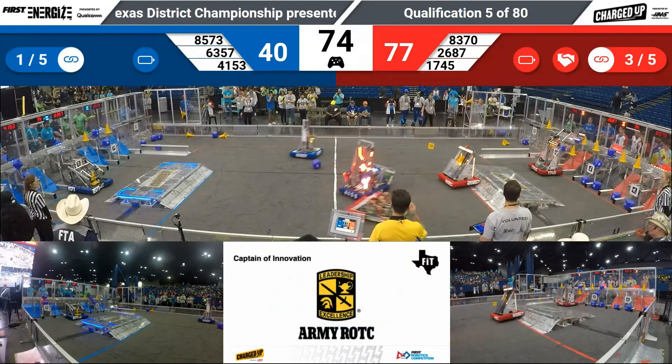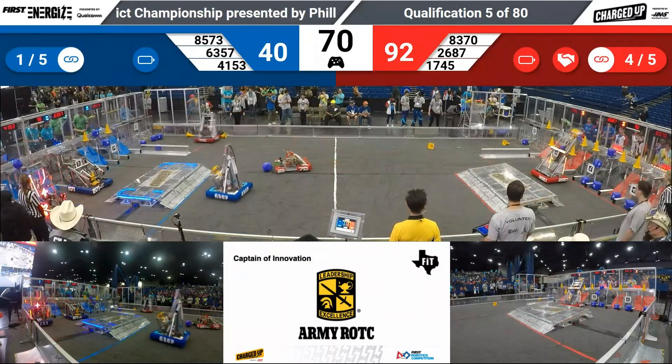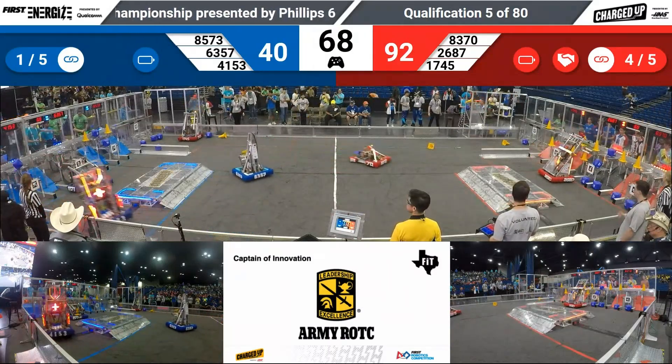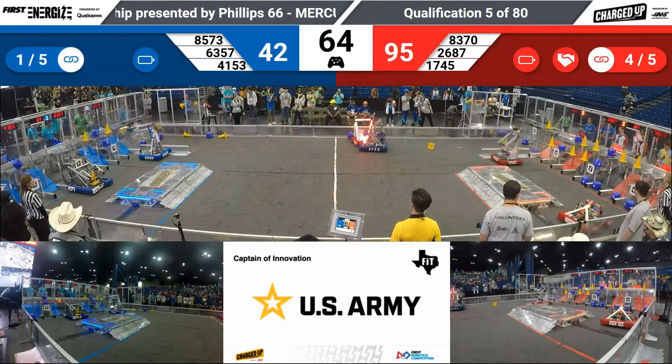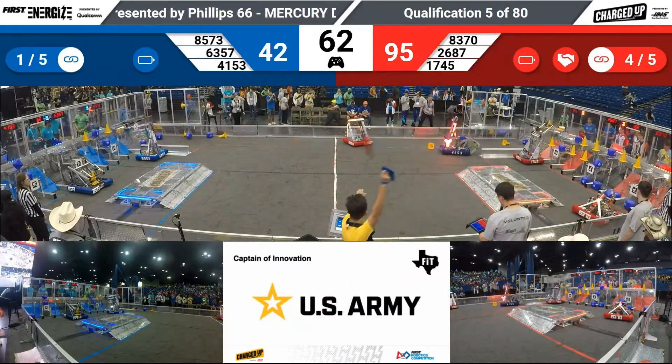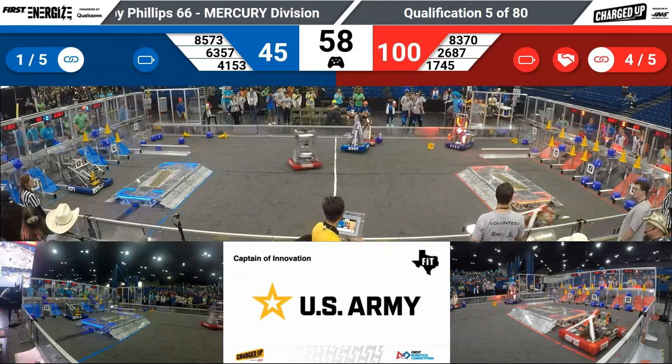Robots moving back and forth, back and forth, scoring back and forth. Team Apprentice up over the charge station, trying to complete some more links — another cone in the middle. 8370, that's Glow with the Flow — they're gonna pop one up, and they get it into the middle position on the blue side of the field.